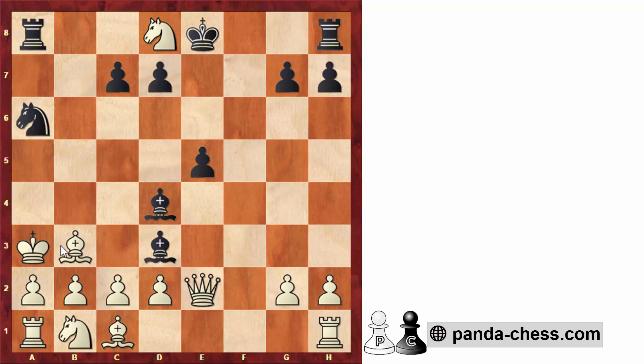Or if white goes king to a3, with the idea to block any discovered check with the move bishop to a4, here black has a few options, but the simplest is to force the king to a4. And then after king to a4, knight to b4. In this line, we get a checkmate with the rook.